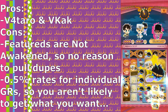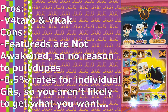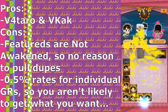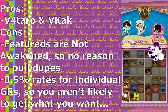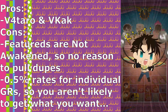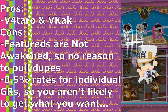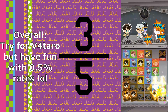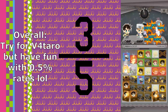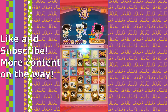So in the end, is it worth pulling on this banner? The individual rates for each of the featured limiteds is the same as any other GR on the banner, which is 0.5%. The only units you really want to go for are Voiced Fodero and Voiced Kakyoin. The other limiteds are either decent or just flat out bad, so I would only go for them if you're a really die-hard collector. If you pull and get either Fodero or Voiced Kakyoin, that's a pretty good time to stop. But if you already had Voiced Fodero and Voiced Kakyoin beforehand, don't even bother, because you're not incentivized to pull dupes since they're not awakenable.